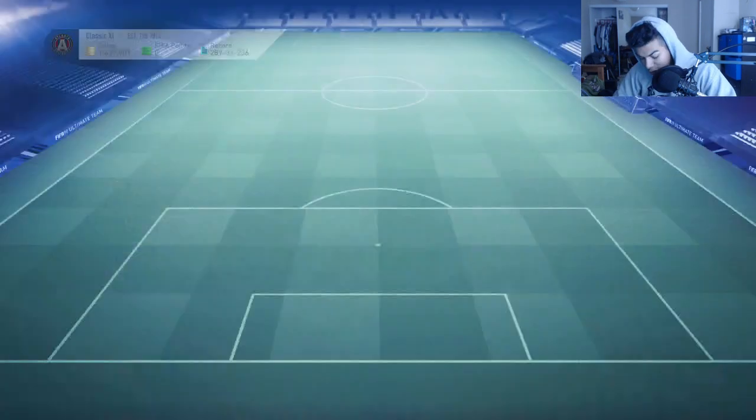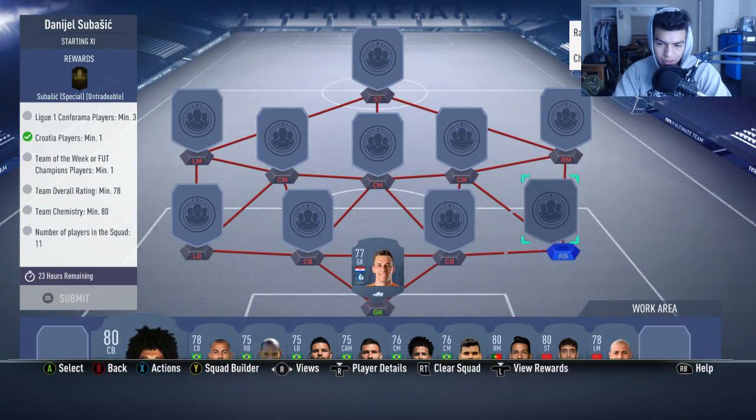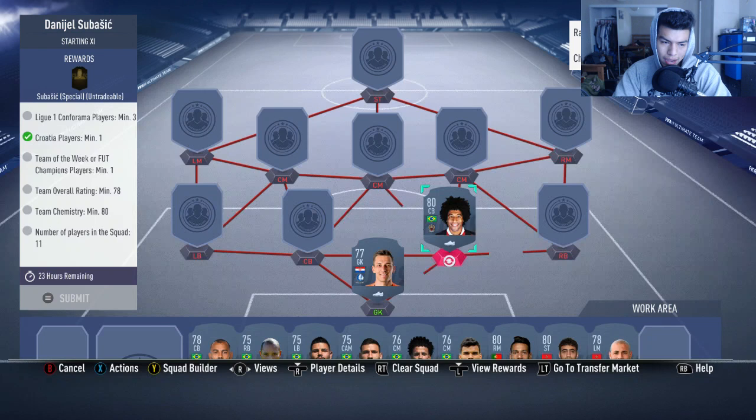This card in total costs around 18,000 coins - it's a very cheap one. You can literally just use a full non-rare team with one in-form. So we need one Croatian player, and we're gonna start off with Kalinic in net, which is an easy one. Dante and Hilton are gonna be our two center backs from the league.